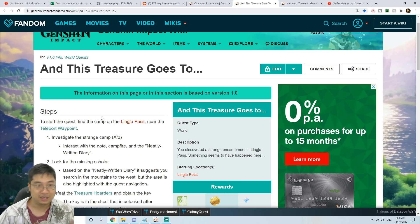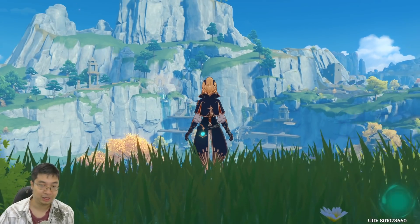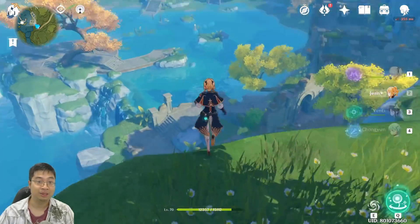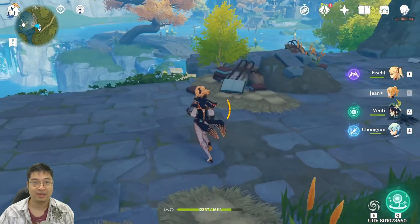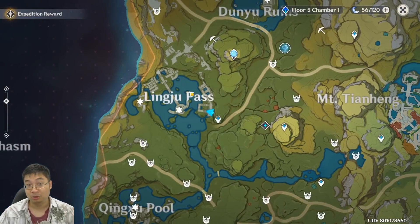The second treasure at Lingju Pass is actually a chain quest. You start by investigating some notes at a campfire. To find the campfire, teleport to this particular waypoint and run downwards — you'll see a small campsite. The camp notes are right there; there are two campfires and one you can loot for the book clue.